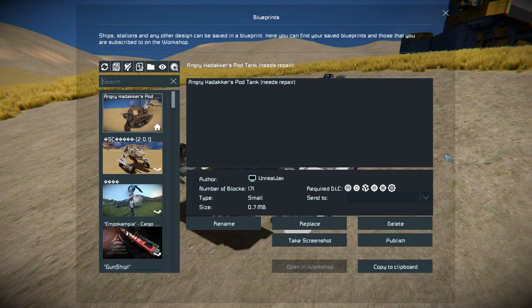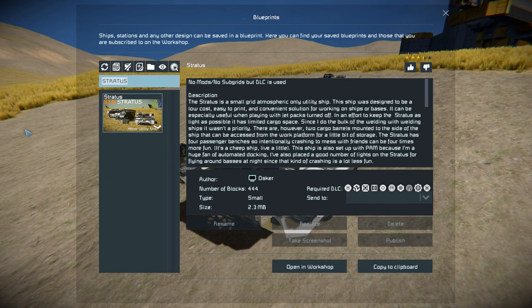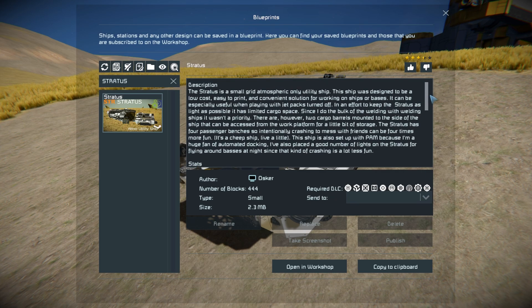Press F10 and find it in the support menu. The Stratus is 440 small blocks using a bunch of the DLC packs. We see a massive wall of text telling you all about the ship as well as what it's made for and what it can do. Over here it says it was created for playing with friends who like to have jetpacks turned off, and of course down here it's all about the PAM script.